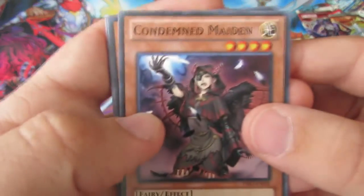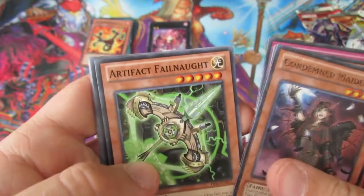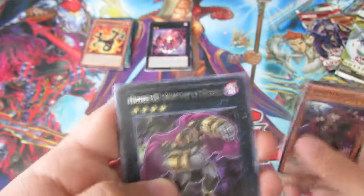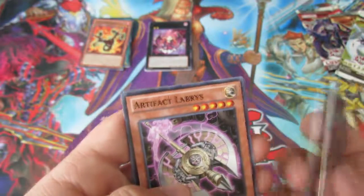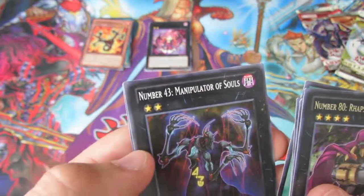We have a Condemned Maiden, Heavy Flames, Hydra, Evo Singularity, Artifact Fail Not, Number 80 Rhapsody in Berserk — no foil again. Artifact Laris, Ghost Streak Parade, Number 43, Manifest of Souls, and Heal of Sphere Dragon.